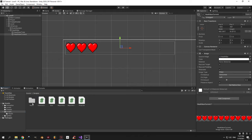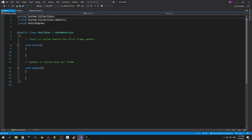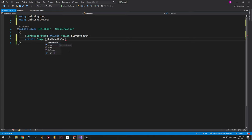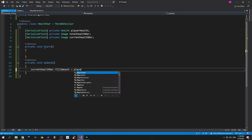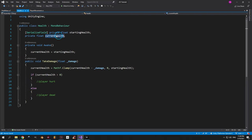The next step is to go to the health folder and create a new script called health bar that will be responsible for updating these images. This script will have three references: the first to the player health, the second to the total health bar image, and the third to the current health bar image. We'll need two methods — start and update. Because we want the current health bar to update continuously, we'll put the fill amount calculation inside the update method. To calculate it we need the player's current health, but in the health script current health is private and inaccessible from other scripts.